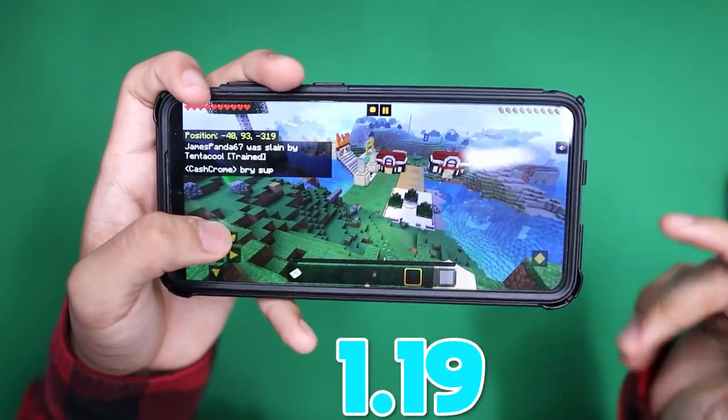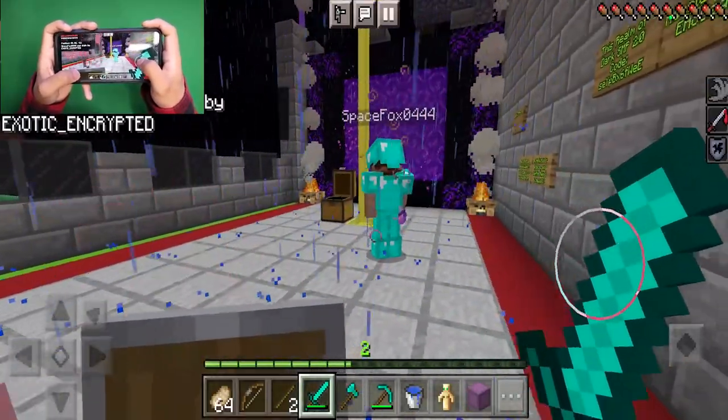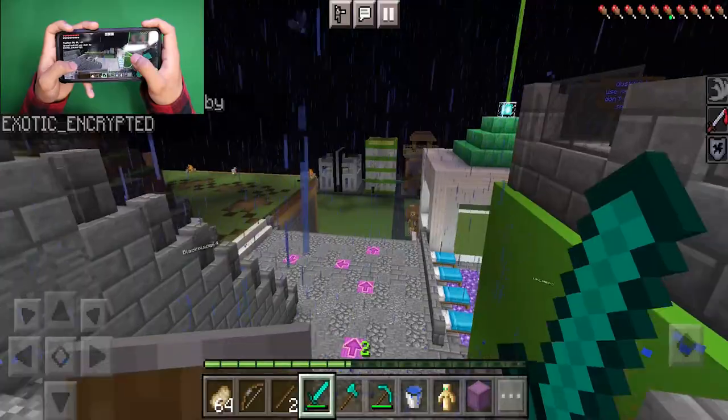Top five realms for MCPE 1.19. Starting off with the Dark SMP. When you load into this realm, you will immediately spawn in this hub right over here, and it's actually going to give you a bunch of starter loot and a bunch of kits as well.